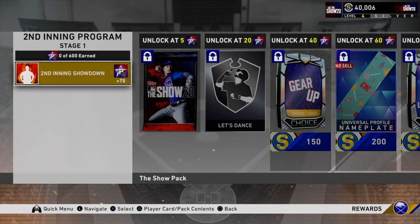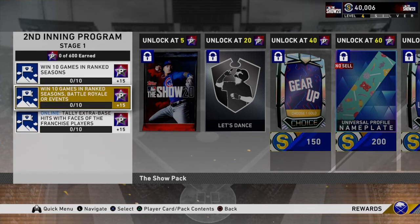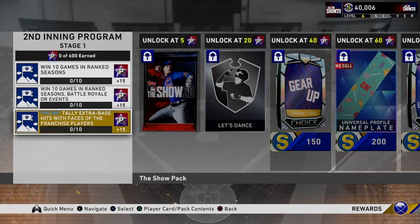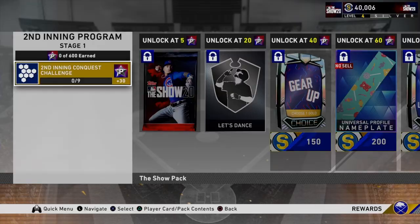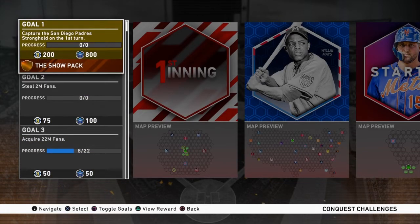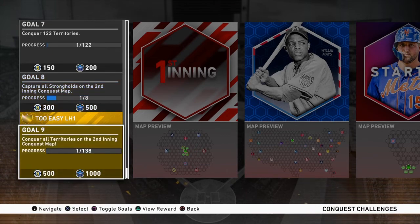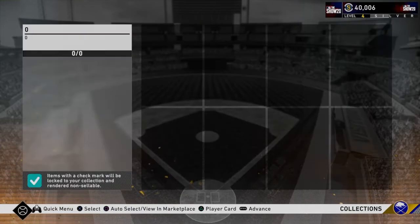To earn stars you have daily missions, a new second inning showdown, and missions like winning 10 online games in ranked, battle royale, and tallying extra base hits with Faces of the Franchise players — that shouldn't be too hard. There's also a new conquest map with seven teams that requires acquiring 22 million fans, capturing the Padres on turn one, and stealing two million fans. It looks like a normal conquest map overall.